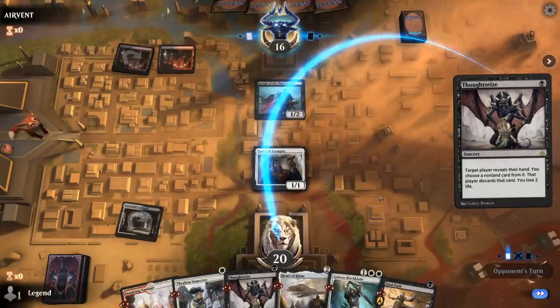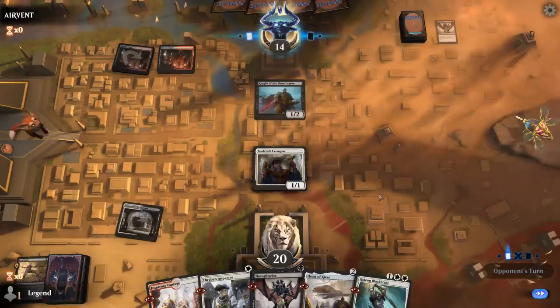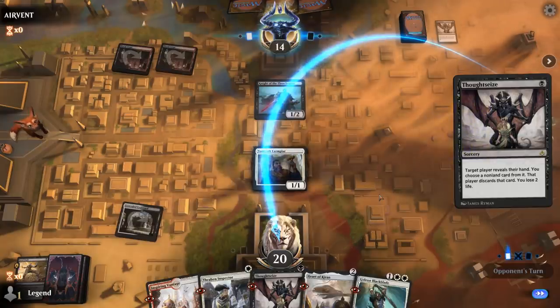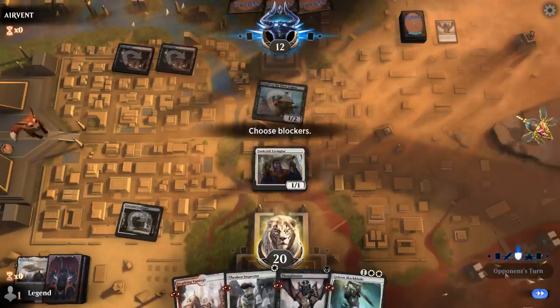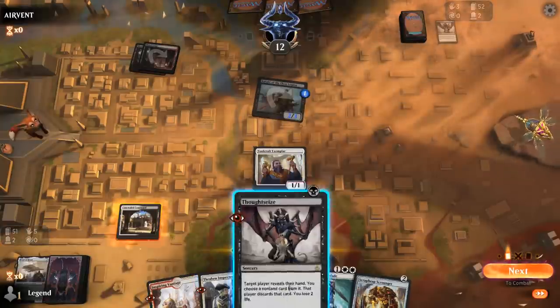We'll make the opponent spend mana casting the discard spells and losing life while we develop our board. It takes the Fatal Push. Next turn I'm probably forced to Thoughtseize before they can deploy the rest of their hand. Inspector can power up Exemplar. They have another Thoughtseize — at this point I imagine it takes my other Thoughtseize. I've got multiple artifacts to power up Toolcraft Exemplar. Actually takes the Heart of Kiran — I guess they're struggling to deal with evasive creatures. Knight picks up a counter from losing four life here.